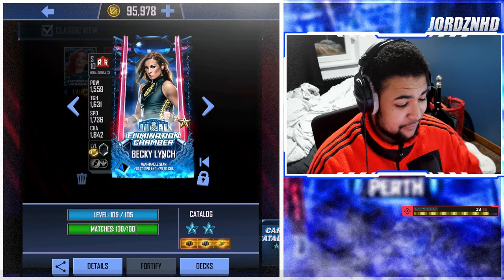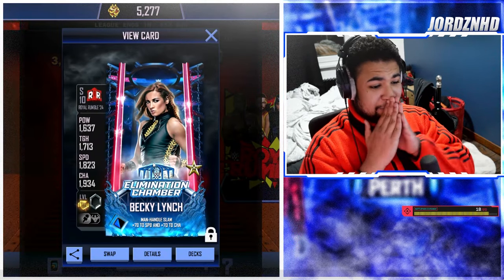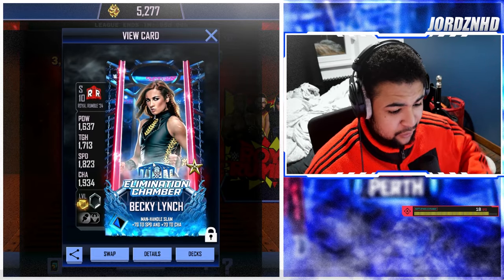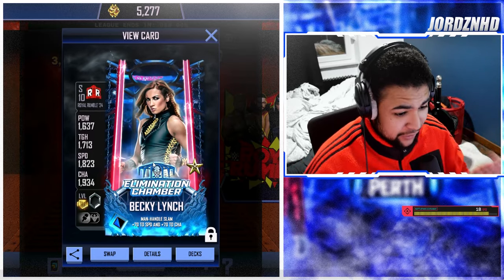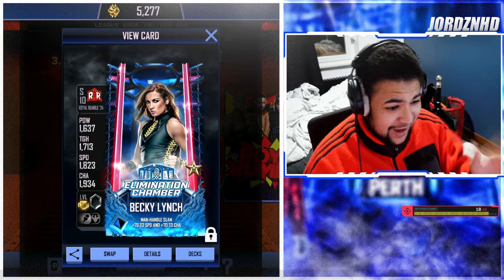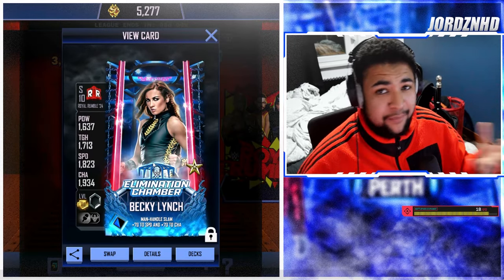The 37 - I'm picking it, I'm keeping it on that, it is sick! Now let me cut to when she's on momentum. Her stats on momentum are: 1637 power, 1713 toughness, 1822 speed, and 1934 charisma. This is without an equipment card attached, but the card itself looks sick - the card design is absolutely amazing, I'm in love with it.